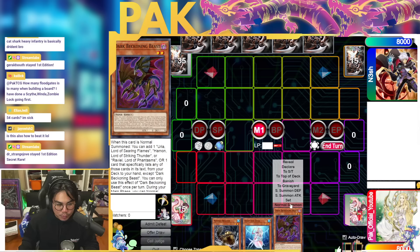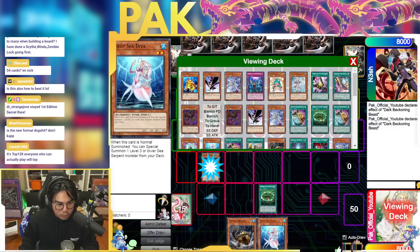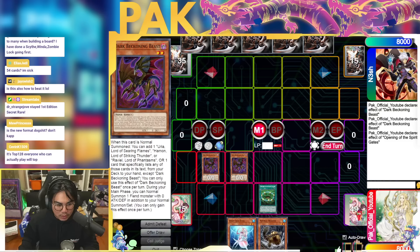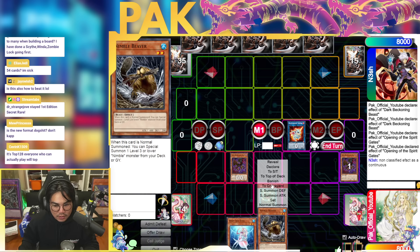I'm here with Nash right now. Let's talk first about the Dark Beckoning Beast line. Usually what you do is you go Dark Beckoning Beast, and if your opponent has Ogre as their only hand trap, the Beckoning Beast line offers some versatility in beating it. You go Beckoning Beast, grab Opening Gate, search another Beckoning Beast, you'll do another normal summon. That effect does not activate by the way, but you have to declare that the extra additional normal summon is a result of Beckoning Beast. The Opening Gate is a non-classified continuous effect.